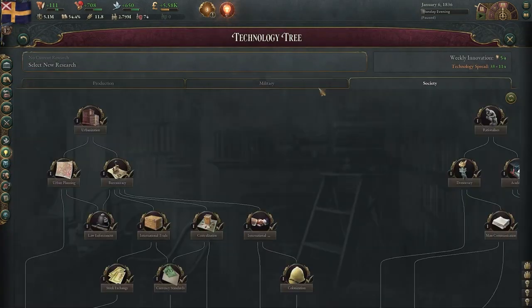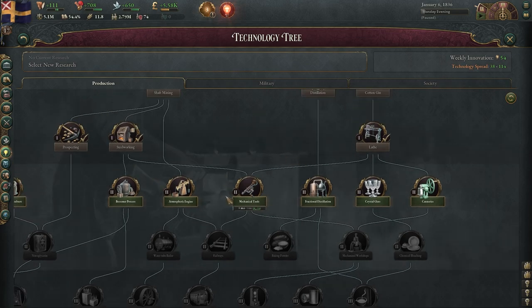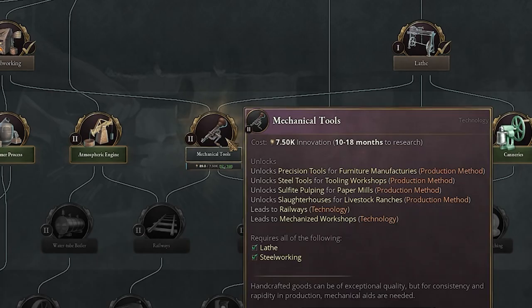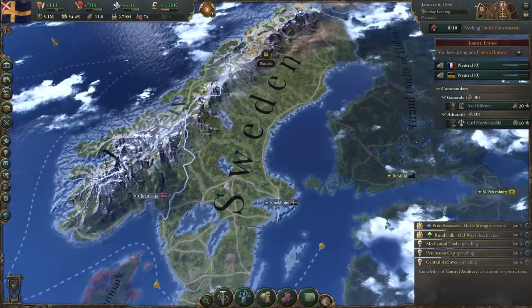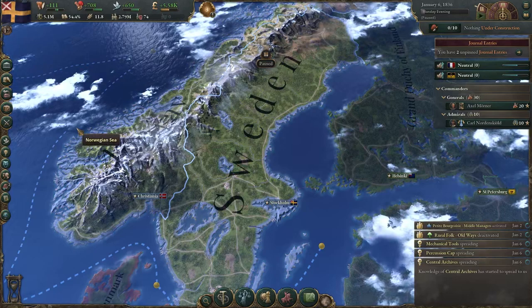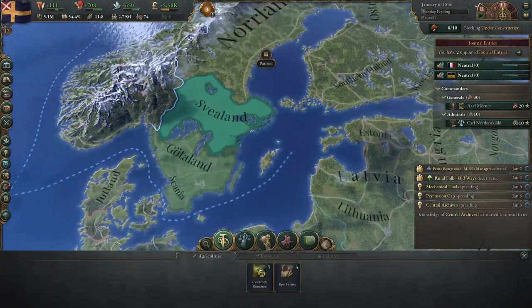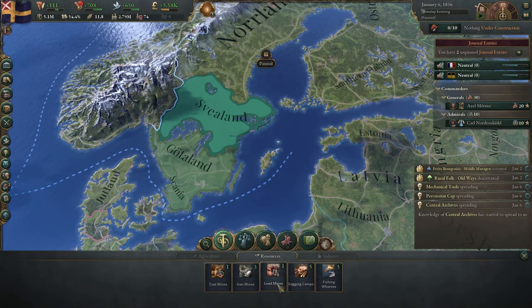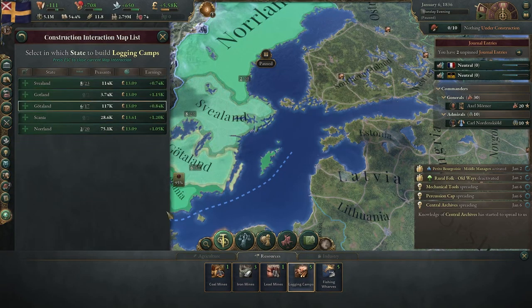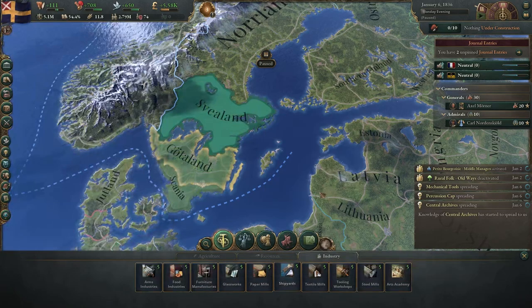First up, research. We're going to go ahead and research some production — starting with mechanical tools, then precision tools, steel tools, etc. Our GDP and standard of living are what we'll be focusing on. For agriculture we only have rye farms and livestock farms, so we'll rely on some imports. We have logging camps, iron mines, lead mines, coal mines — the good stuff. We can build steel mills straight away, which is nice.